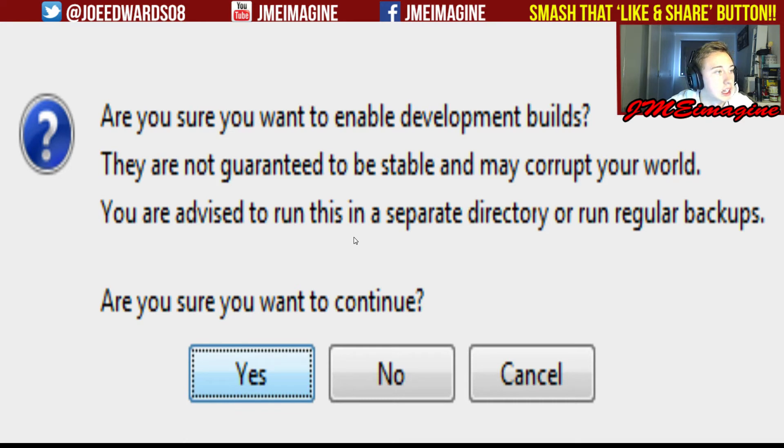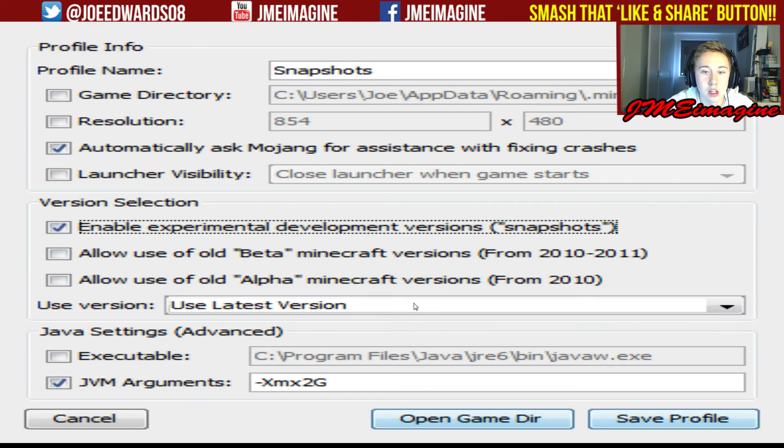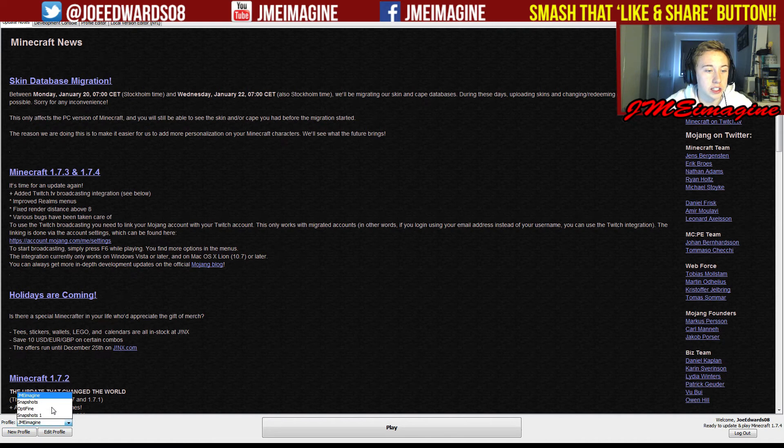This will come up — just press Yes, then save it. I'm going to call it 'Snapshots 1.' Hit Save Profile and it'll appear in the list. All you've got to do is click 'Snapshots 1' and it will load up. You can see at the bottom it will say 'Ready to Play Minecraft' with the snapshot version number, whereas on the normal account it'll say Minecraft 1.7.1.